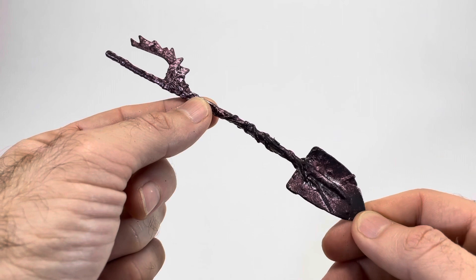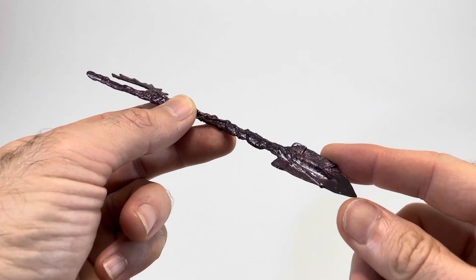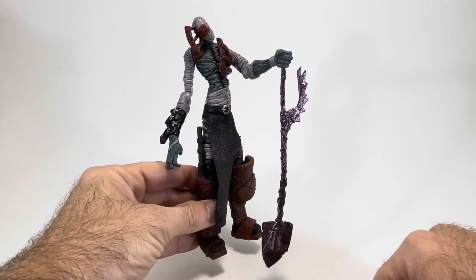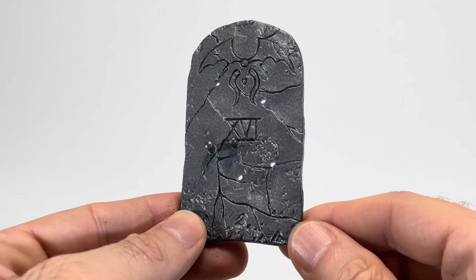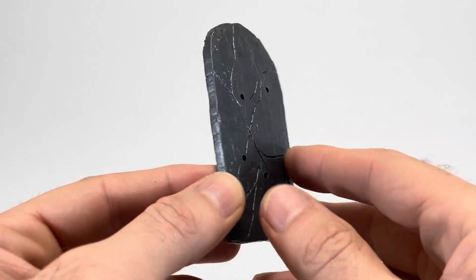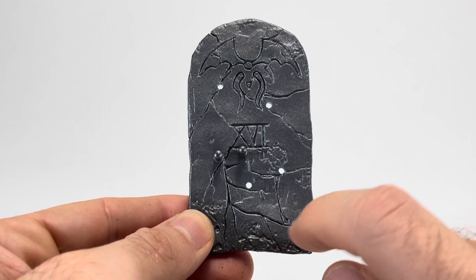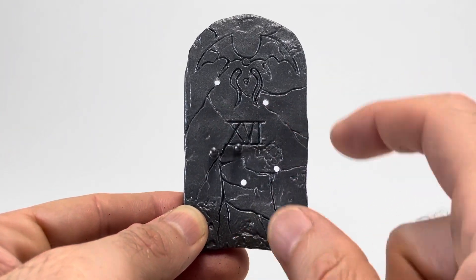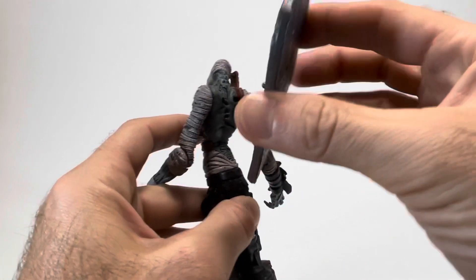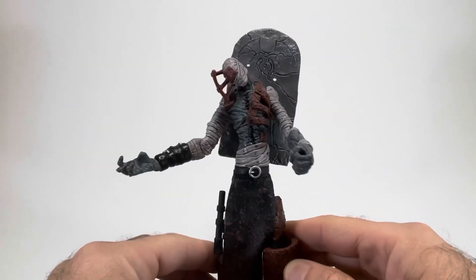Now we're going to take a look at Gravedigger's included accessories. This is his shovel — it's pretty nice looking, with some weird details on the handle and the spade looks nice. It's designed to fit in his left hand, and when he's holding it like this, it kind of looks like he's taking a break. Gravedigger also has this gravestone, which is technically a backpack. It looks pretty cool — you can see some cracking and nice texture to it, and there are two pegs. It pegs into him just like a backpack, and now he's carrying around his tombstone backpack, which cannot possibly be comfortable.